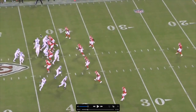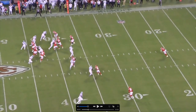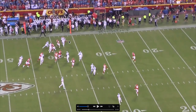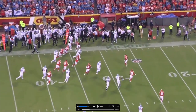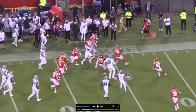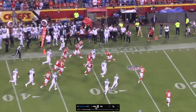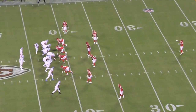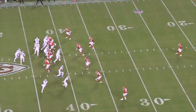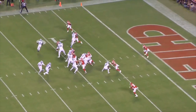They're going to have the center and the guard both pull. As the play develops, the guard kicks out the DB, 77 wraps around and takes out the linebacker. Gibbs only has to make one guy miss — a DB. Look at that perfect blocking. He makes the DB miss, another defender comes in and tries the same thing — doesn't work. Great stuff by the Lions. They bring the guy in motion, take that linebacker out of the box, great blocking.